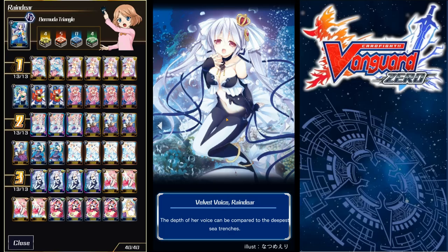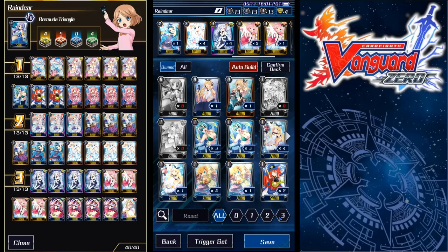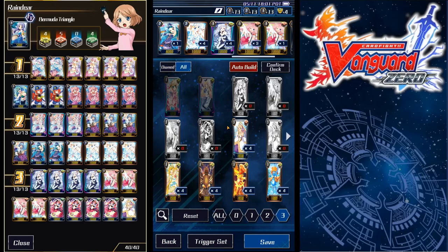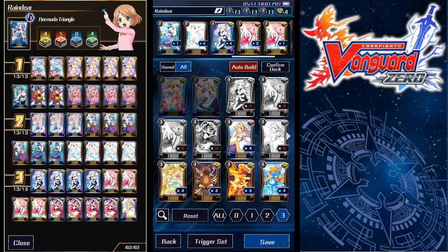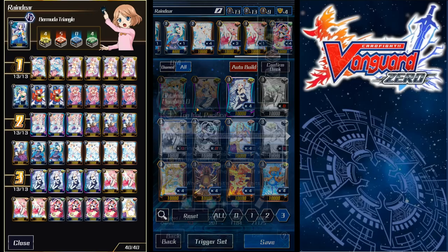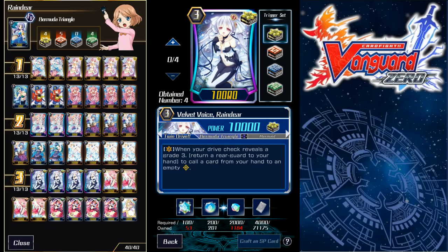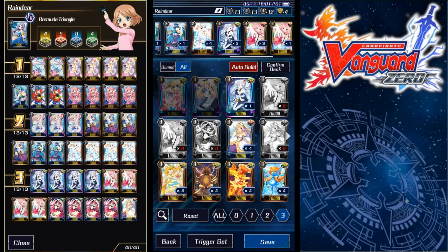For the most part, it revolves around Velvetvoys Reindeer. Velvetvoys Reindeer is actually the best Vanguard that Bermuda Triangle has currently. Luckily I pulled three and crafted the fourth, so I was able to build it. Interestingly, if you look at here, I never pulled any Riviere and Pacifica, so I still have zero Pacifica and zero Riviere, which is totally fine because the most competitive Bermuda deck is the Reindeer deck — it always was if you follow Vanguard way back in the OG era.